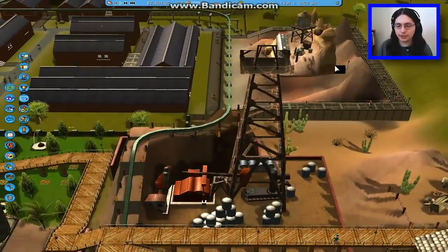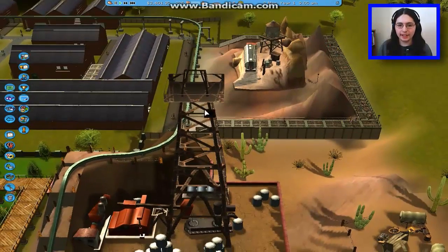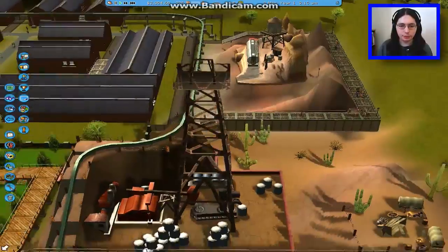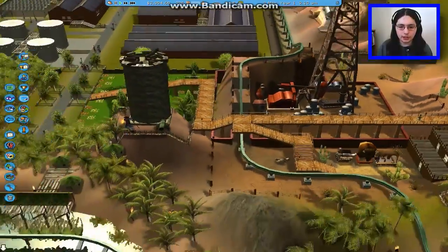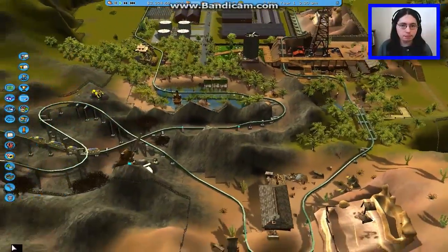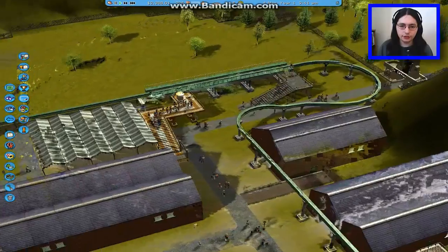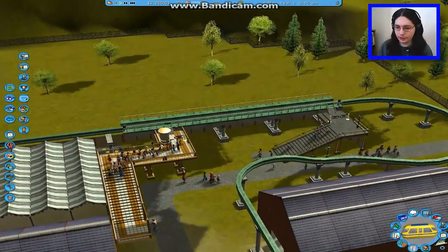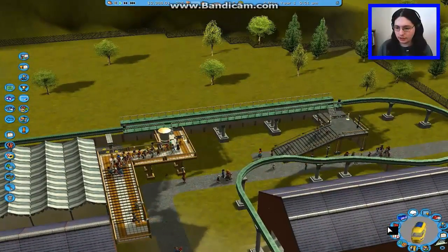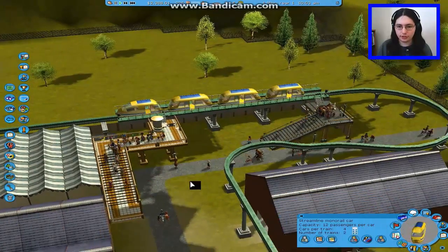As you've seen just a bit ago, you've seen these props here. They actually move around whenever a train goes by. Looks like a train's not going to go around for a while. Speaking of this, here's what I like to do for the monorail — I like to use two trains, just one for each station.